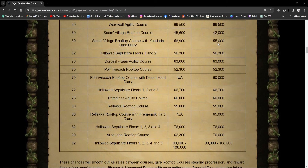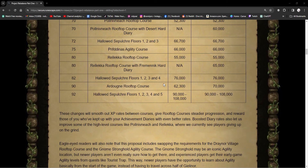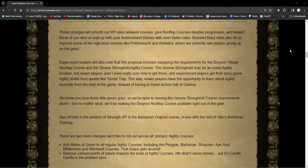But other than that, it's not a bad change. The Ardougne rooftop course had almost 7,000 XP an hour added, which is decent. These changes will smooth out XP rates between courses, give rooftop courses steadier progression, and reward those who have kept up with the achievement diaries with even better rates. Boosted diary rates also let them improve some of the high-level courses like Prifddinas and Hallowed Sepulchre, where players were giving up on the grind.